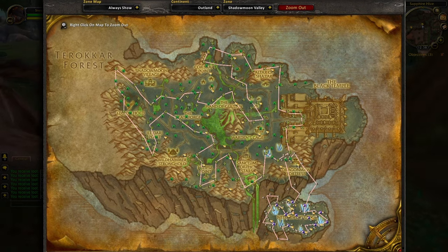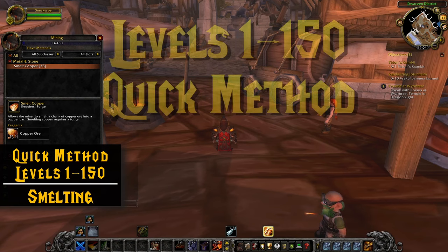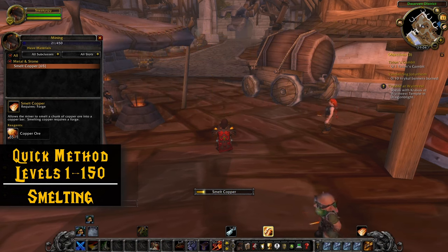Instead of a general route, you'll have a very specific path that you can follow. The fastest way to burn through the first 150 or so levels would be to just buy the ore off the auction house and smelt it down into bars. This is much faster than running rock to rock, and it's a really nice way to get those first 50 or so levels.